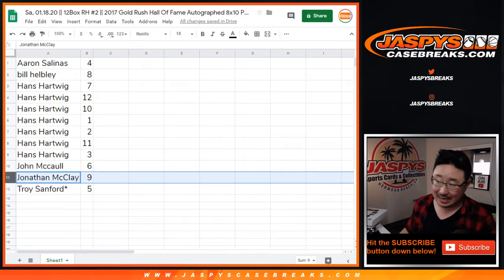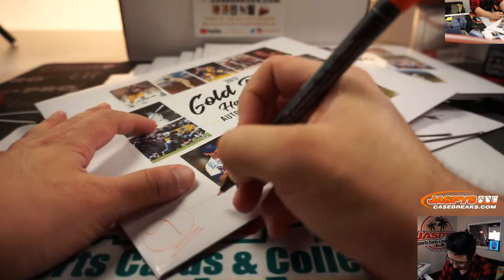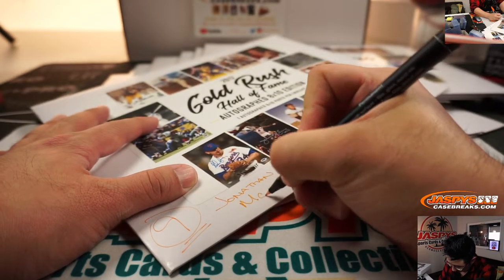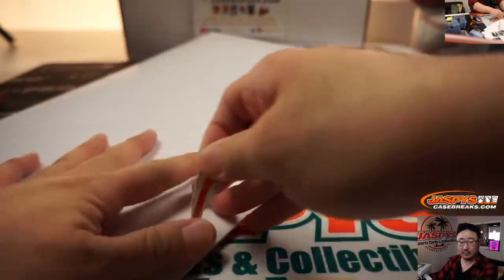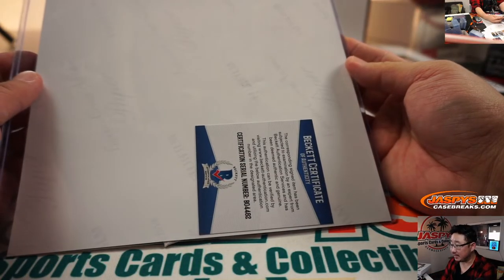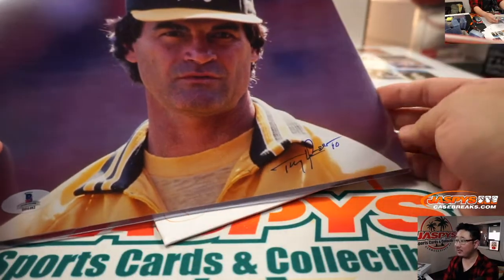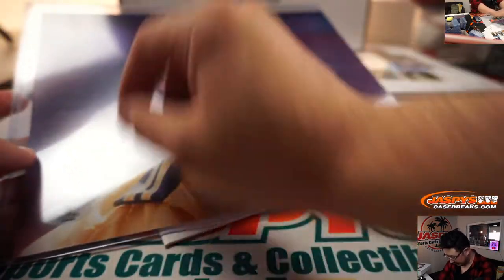Another John — Jonathan McClay with 9. All right, Mr. McClay, good luck. Let's see what we got for you. Beckett Certificate of Authenticity this time. And we've got Oakland A's — Tony LaRussa. Tony, feel free to make use of the canvas, sir. Sign a little bit bigger. There's a Beckett sticker right there. That is it. Tony LaRussa. There you go.